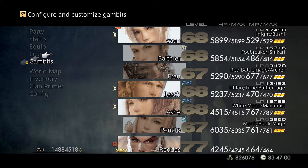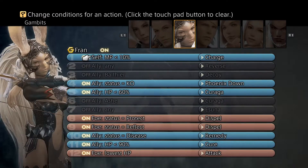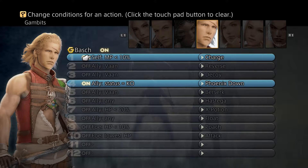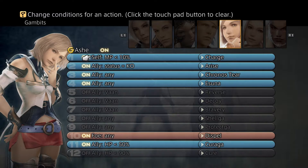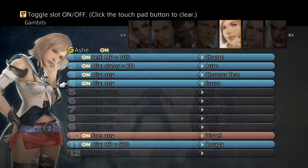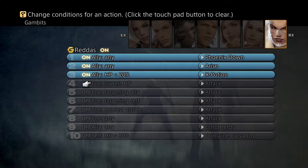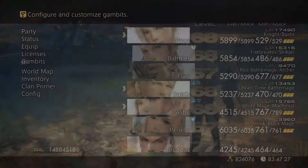I'm just going to turn off my gambits for steal now that we've got that. Once we do so, I don't expect him to last long. But if you're going to struggle with this guy because you're still low level, then what I recommend is hitting him with oil and then having a black mage cast fire on him. Of course, if you've got scathe, then even better. Oil plus fire is a great tactic to take this guy on, and it's probably going to take the boss down fairly quickly.